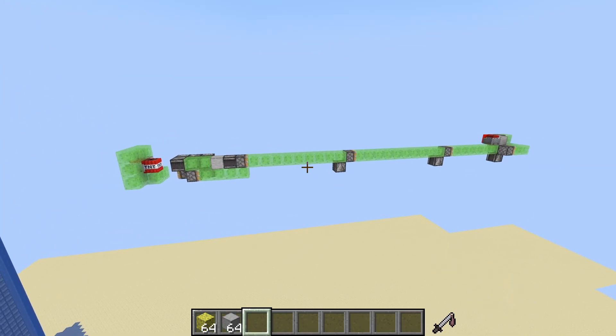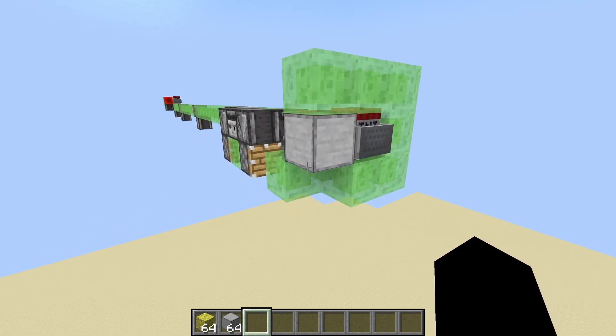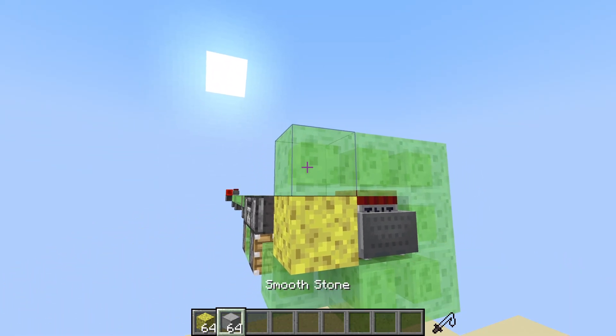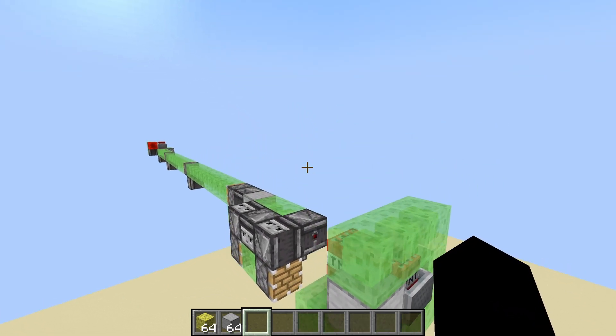It pierces immovable objects covered with water and waterlogged chests, but a slight adjustment is necessary. This block here needs to be a sponge to pierce waterlogged chests, otherwise it can be any movable block. I'm GenericRestMGenius, and let's get straight to the demonstration.